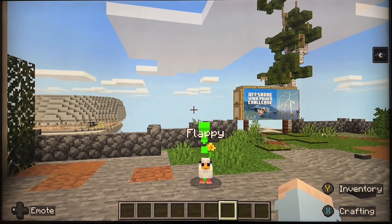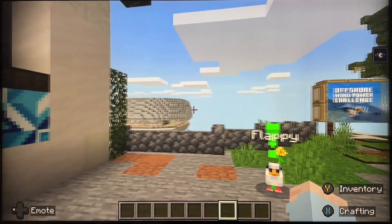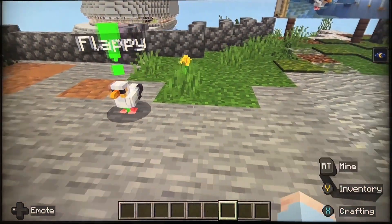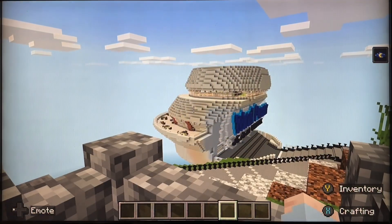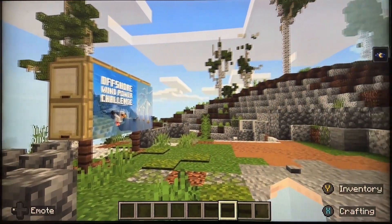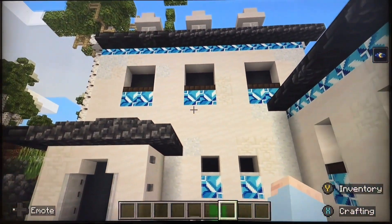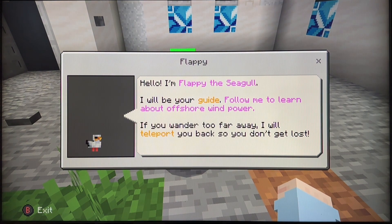We're back with a new adventure. This is the offshore wind power challenge. We have Flappy here to guide us — looks like some kind of gull. I believe that's where we may be heading. Let's have a little look at the panoramic views. That's where we started, this building. Flappy is the seagull; it's going to be our guide.